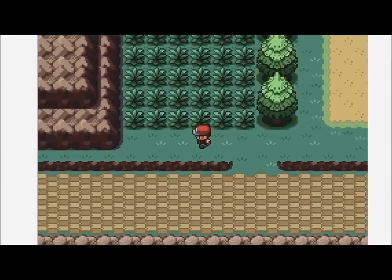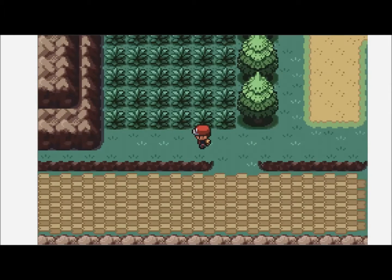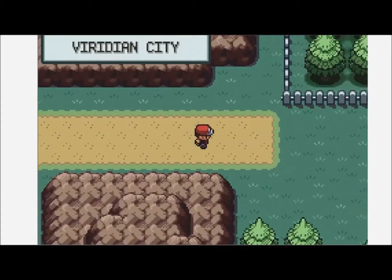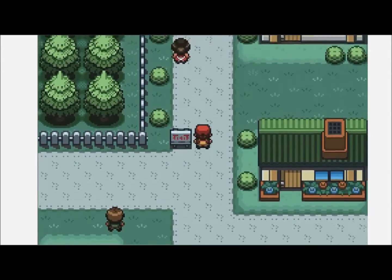There's an optional rival battle here. It's optional, as I said, and you don't have to come and do it. If you do happen to go and do it, he will have a Pidgey - a level 9 Pidgey - and a level 9 of whatever starter he picked. You should be able to work it out. I'm not going to do it because I feel like my Pokemon is strong enough, and we're going to head up this way anyway.